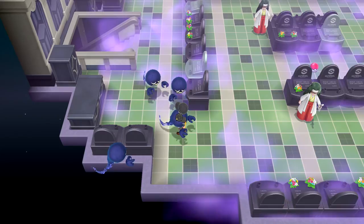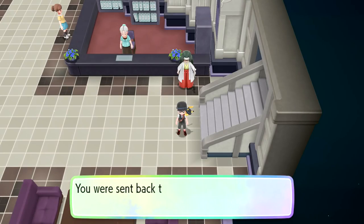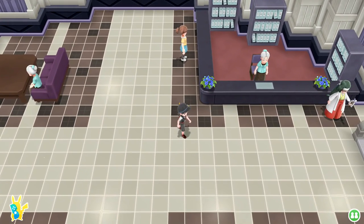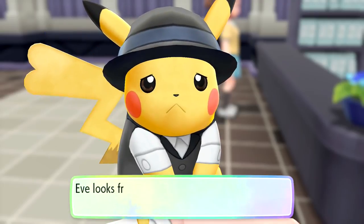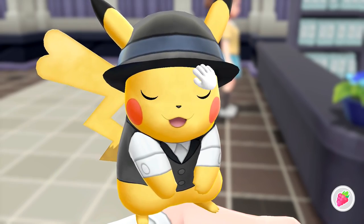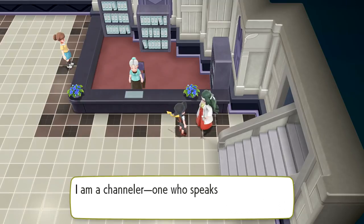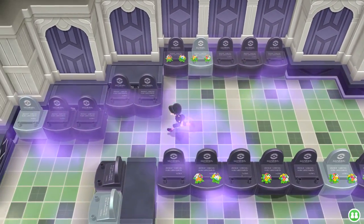More ghosts appear - are these battles? We get sent back to 1F - that's not what I wanted. I thought it was gonna be like a Pokemon battle. What does Pikachu have to say? Eve looks frightened by the spooky atmosphere - it's okay, don't worry about it. Let's get back up there and figure that out again. So we have to avoid those ghosts, but unfortunately they don't act as battles in any way - that's a bit of a pain.